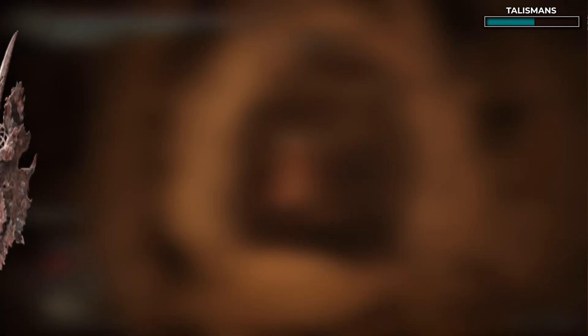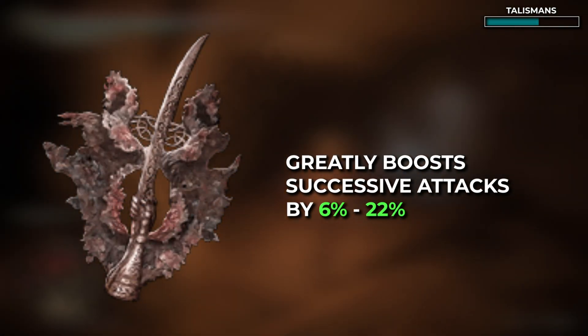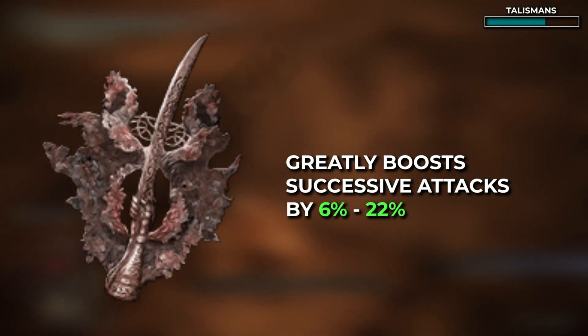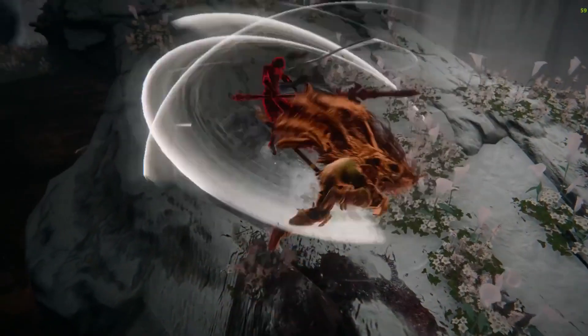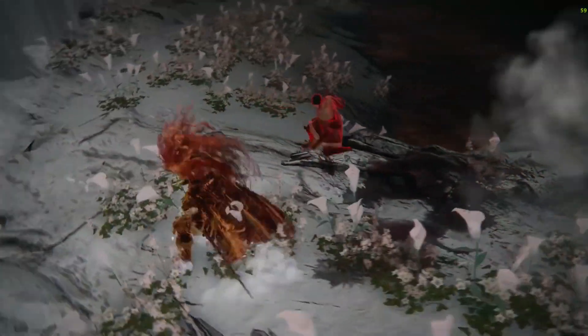The Rotten Winged Sword Insignia greatly raises attack power with successive attacks — and that's going to be the whole time. The attack boost starts at 6%, but keeps climbing to a whopping 22% attack boost with each hit. To get this talisman, you'll need to get to the end of Millicent's questline and help her defeat her sisters.